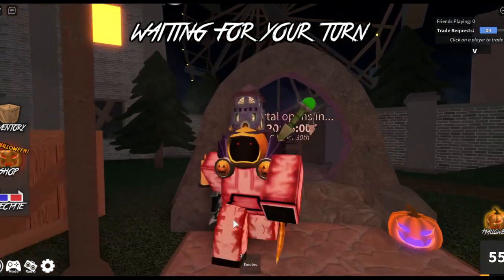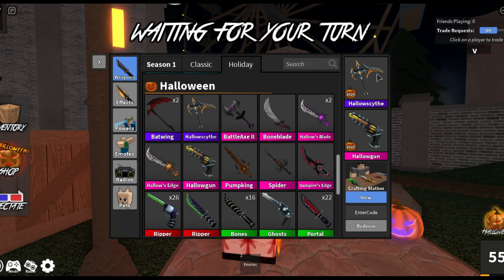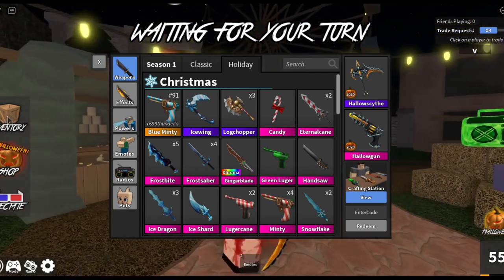Now, what you get from the leaderboard is either a retexture of Hallow Scythe or a retexture of Hallow Gun, named after you, and there's only 100 to exist. I got Blue Minty, I got Blue Sugar, I got Blue Candy, and I got Red Hallow's Edge.